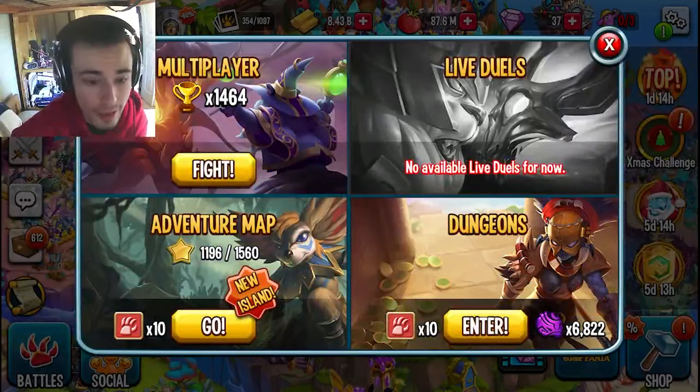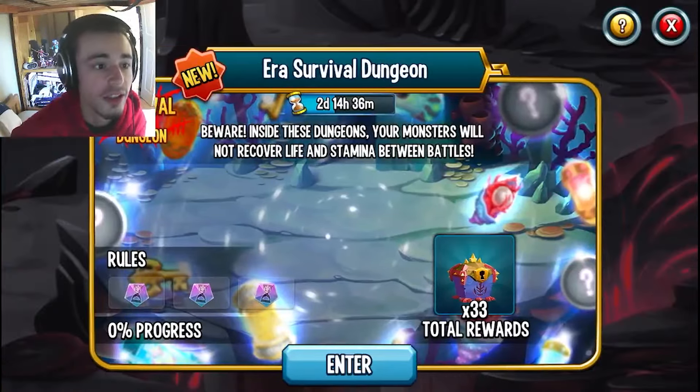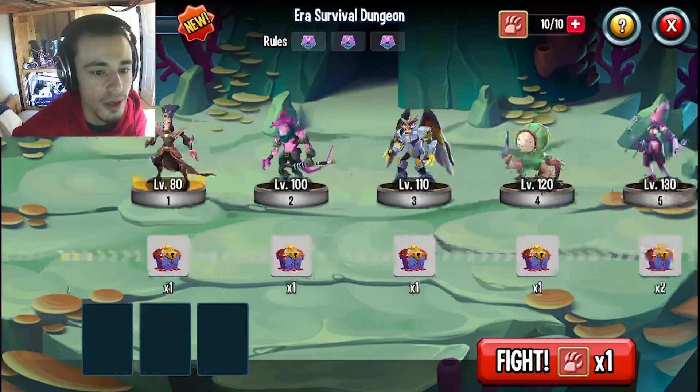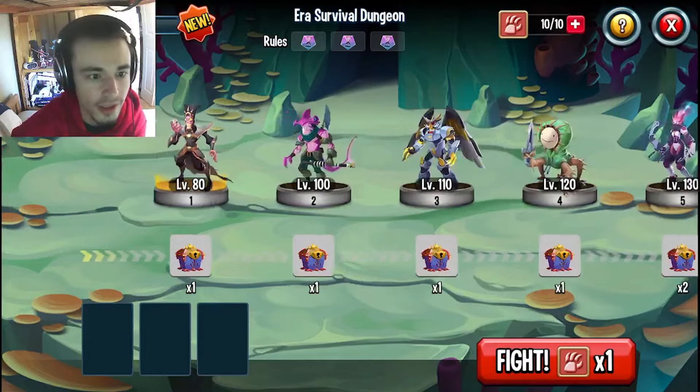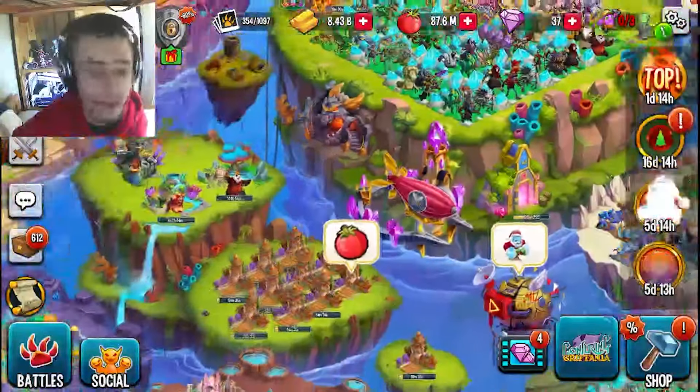There is also a dungeon going on. If you go in here and go to seasonal dungeons, you can see that there's an Aeris survival dungeon, and you can actually use your Abyssal Aerom Mythics in order to fight and get chests, which is of course very nice. So definitely go ahead and make sure to participate in that.